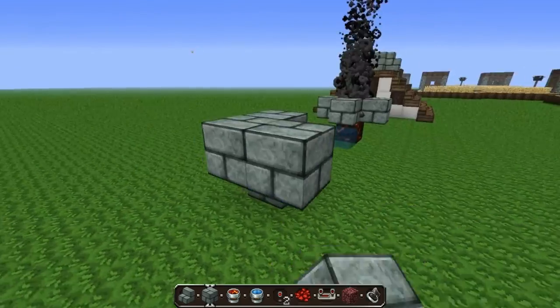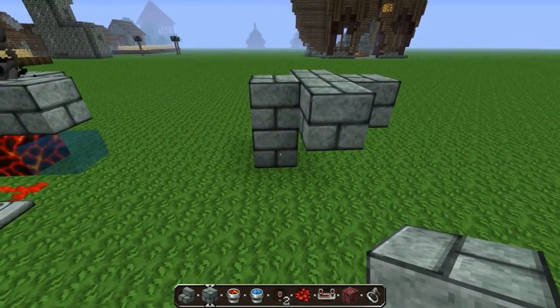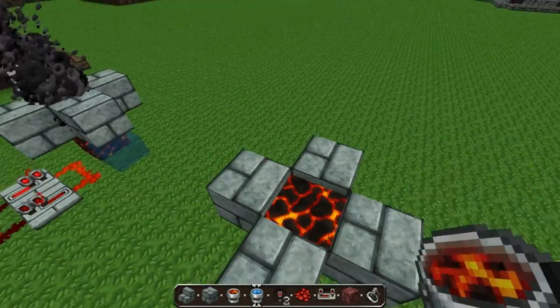One on top, one in the middle, then one on either side. You don't really need this right now so you just break it, then break the middle, dig a hole, and place some lava in it.